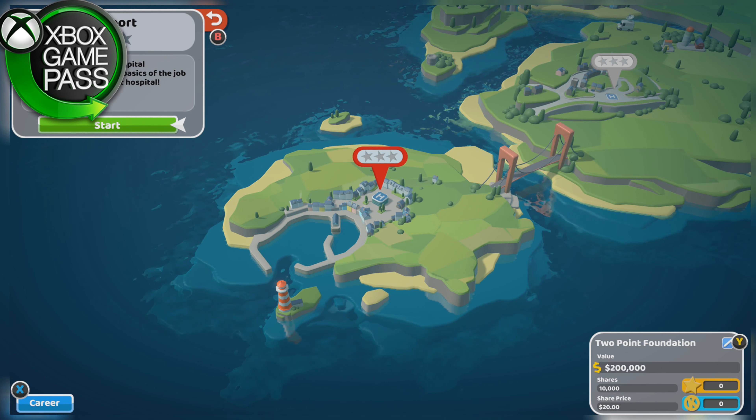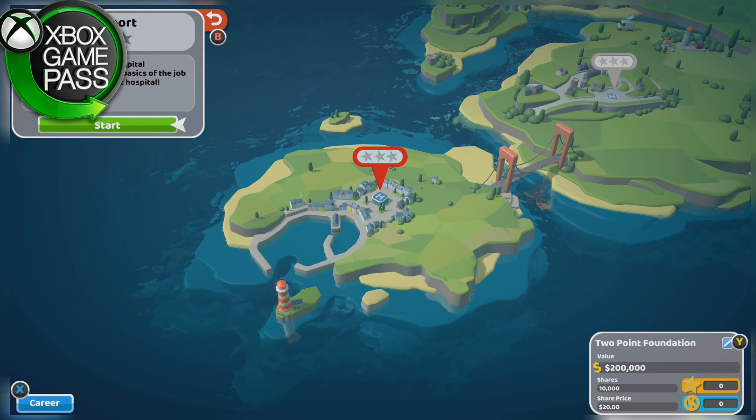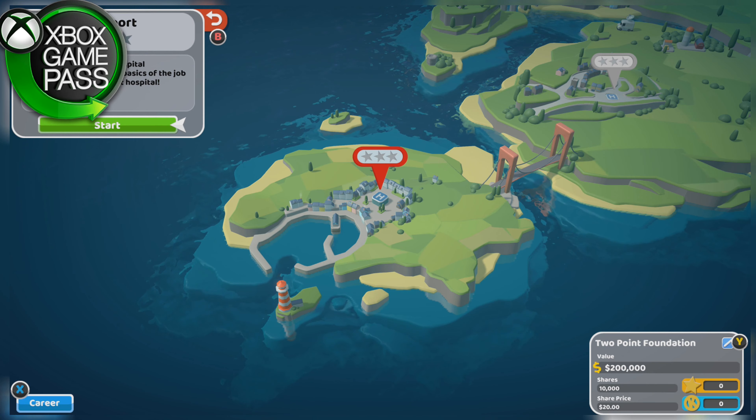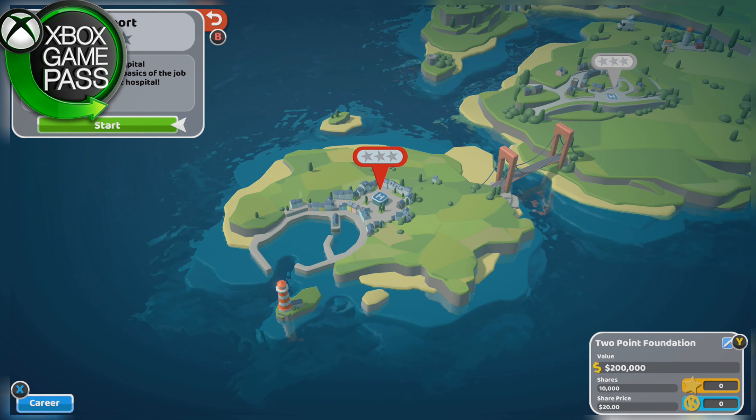If you have Xbox Game Pass, you can freely go to the Xbox Game Pass and download this right now — it's about 2.5GB. If you don't have Xbox Game Pass, I will leave a link in the description below where you can get your first month for $1. So let's go check out Two Point Hospital, shall we?